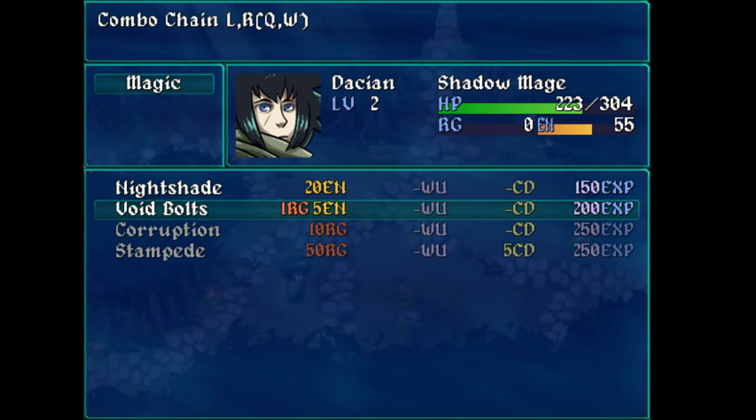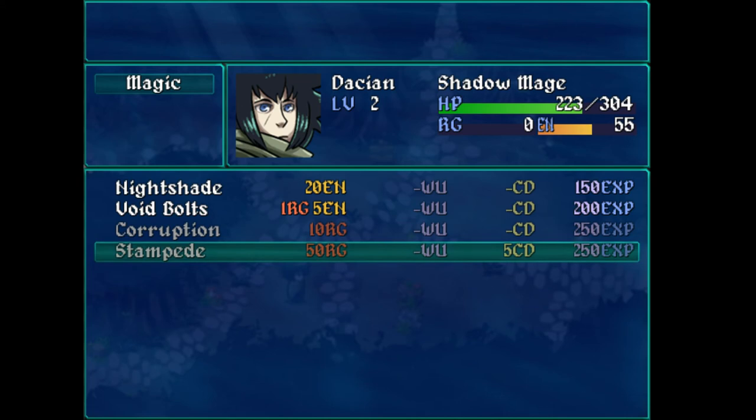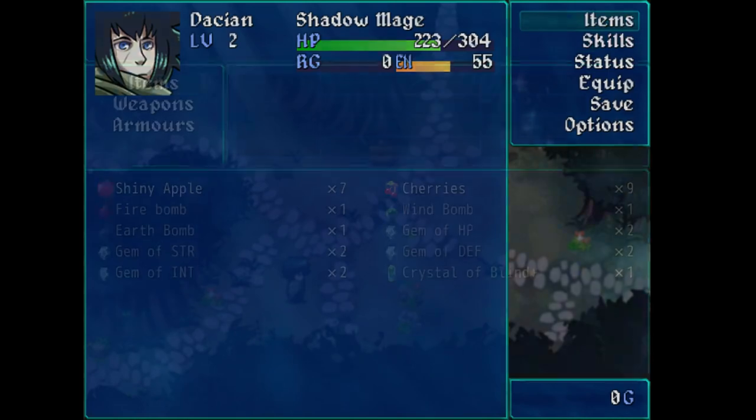Void bolts — I see it has a combo. I don't really know what that is. Is that good? Do I want void bolts? Is a combo chain a lot of damage? Maybe I just want to save up for Stampede — because that's a pretty good ability I assume, since it's expensive with a five-turn cooldown. Maybe I don't really want to spend on anything yet.